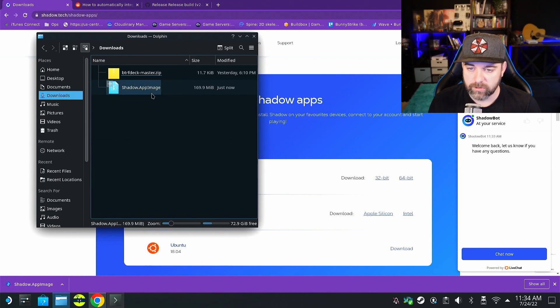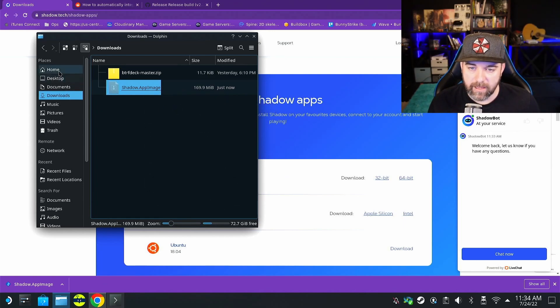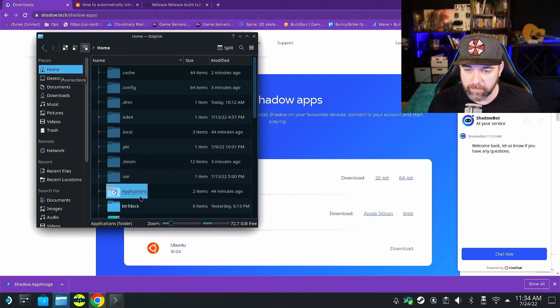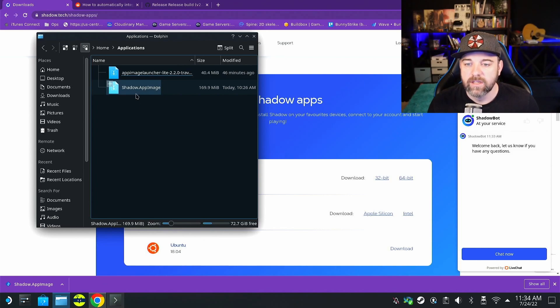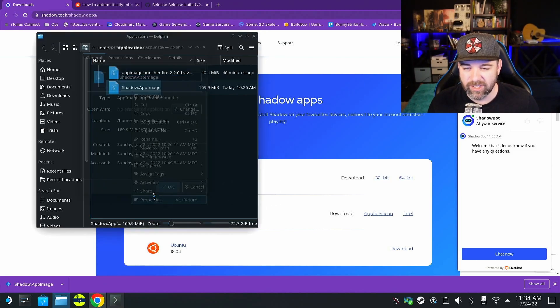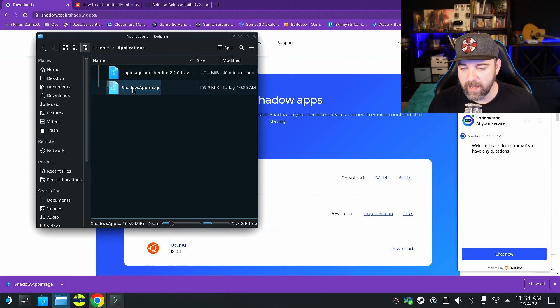Once it's downloaded, you can copy and paste or cut and paste with Control+C or Control+X, or just right-click cut, then go to Home and go to Applications, and paste it in there. Then it's a good idea to do this extra step: click to make it executable. That will make it so that if you just double-click it, it'll run right there.